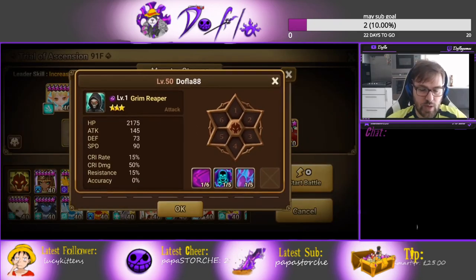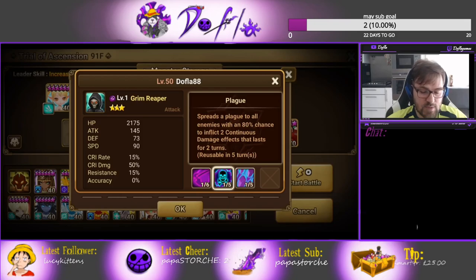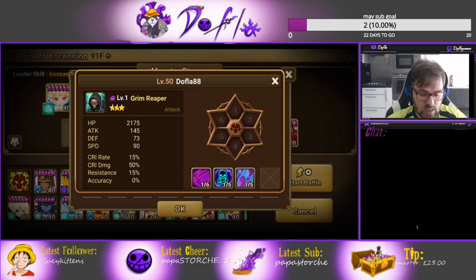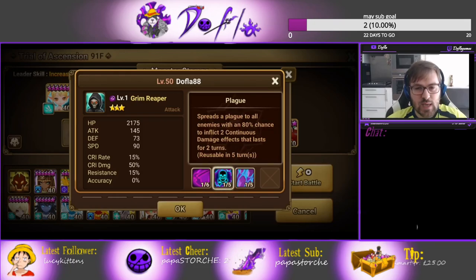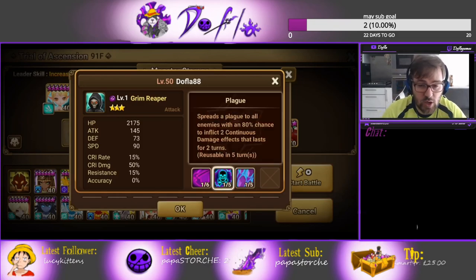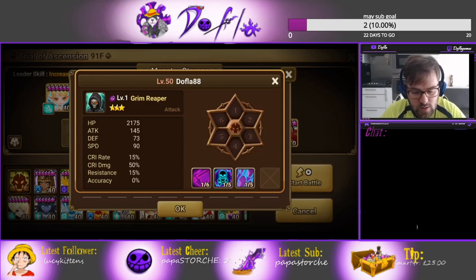The Dark Grim Reaper is actually better than the Water one. It has the same skill 2 with the dots, but skill 3, if the enemy has dots on them, is a guaranteed stun for one turn - which is really good CC in TOA. Cooldown is around five turns when you skill him up, so it's kind of long, but guaranteed stun every five turns is not bad. You don't really need accuracy for the Dark Grim Reaper because he's not hitting opponents with skill 2.